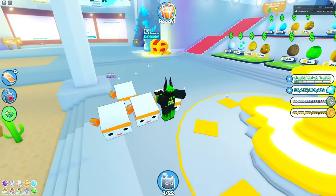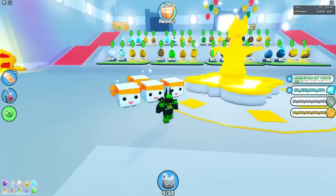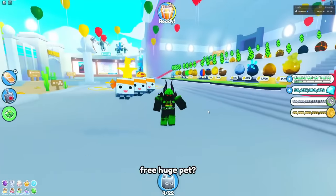I got it down fast enough where I can get like 2 every minute, so after maybe like 20 to 40 minutes of grinding, I can get a huge big mascot. So yeah, this strategy is really overpowered. But do you want a free huge pet?